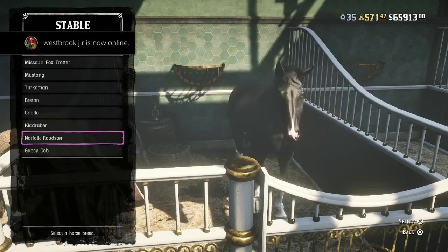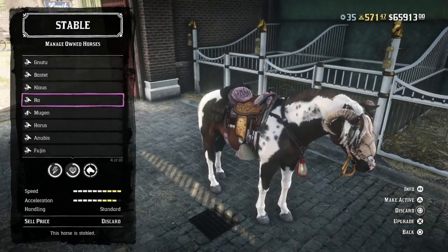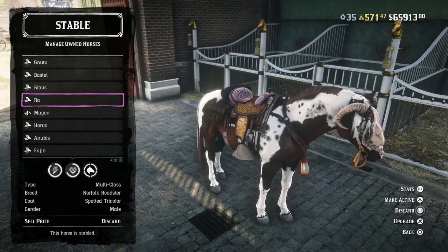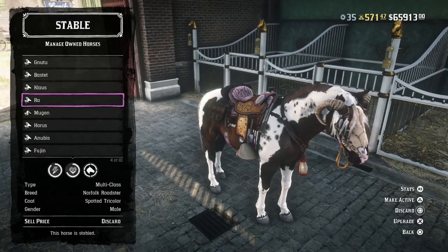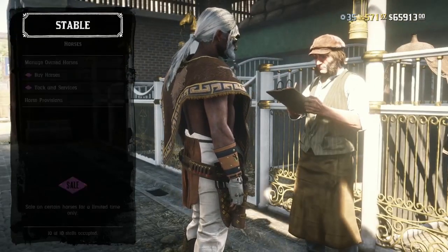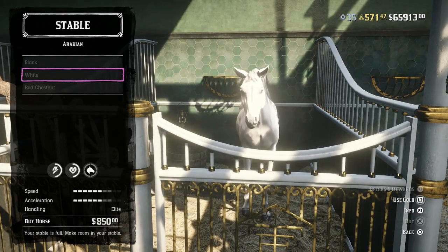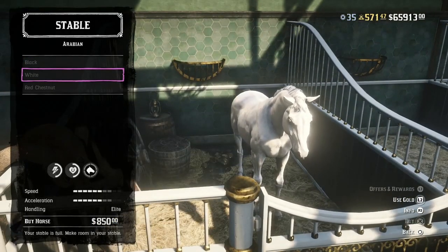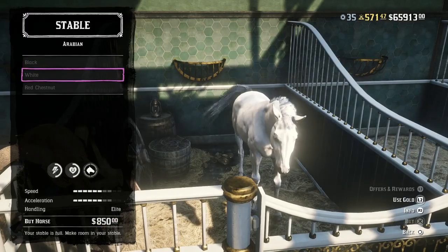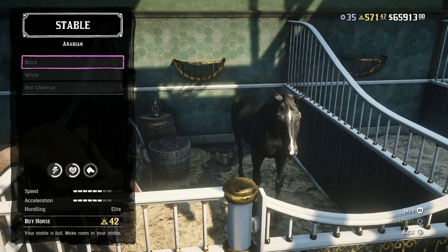The Norfolk Roaster is the number one horse in the game and I'm going to show you what it looks like at its peak because I have it fully upgraded. As you guys can see in Manage Horses, the speed and acceleration of the horse is maxed out. Now I'm putting the Norfolk Roaster as number one because the Arabian - while it has the best basic stats - when you're out in the world and it gets scared, it'll buck you off, and that clearly takes away from the speed. You can use Slow and Steady so your horse doesn't get scared, but that's just my personal take.